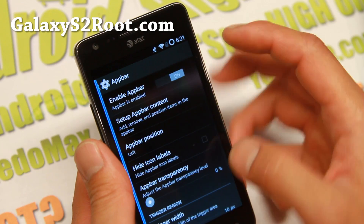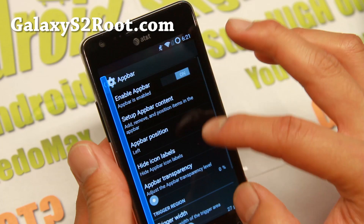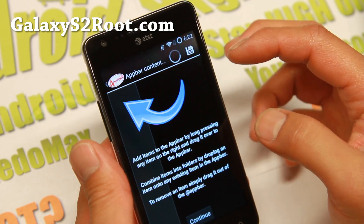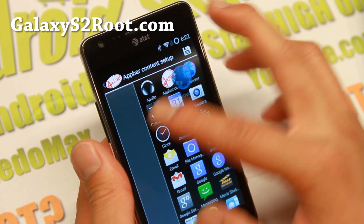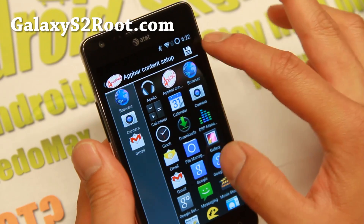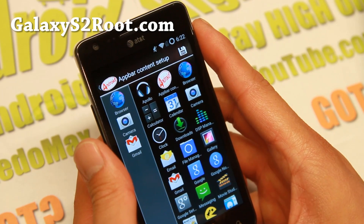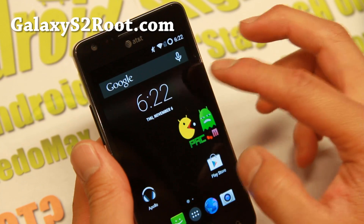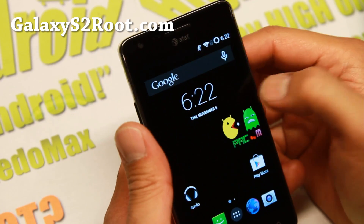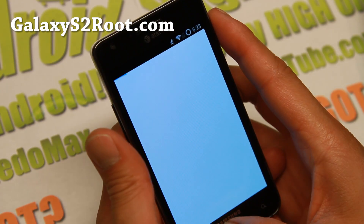App bar is this one right here. You can go ahead and adjust the width, and you can also get it to the right or left. I like having it on the right, and you can click and drag your favorite apps. Go ahead and hit save. Once it has been saved you'll be able to press anywhere up here. Now it's working — you can go ahead and easily access your shortcuts. This is one of my favorites — sort of like a PC, you can have all of your shortcuts hiding there.